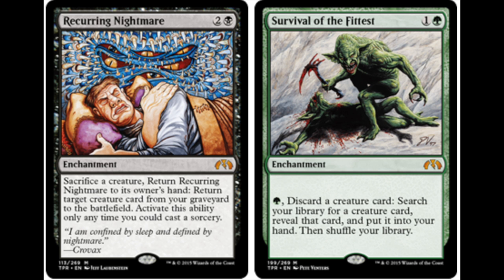Next, one of my favorite oldies and goodies: Survival of the Fittest and Recurring Nightmare. This actually was a deck — neither of these cards were banned in standard at the time, and this was the deck you had to beat. I remember one of the Pro Tour top eight decks had Birds of Paradise, Wall of Roots, and all that stuff, and it won using this combo and a green creature that makes 1/1 tokens. That just tells you how bad creatures were back in the day — that was the best target you could hit.